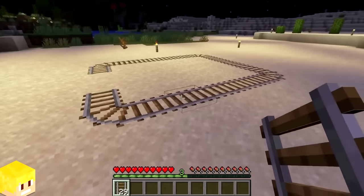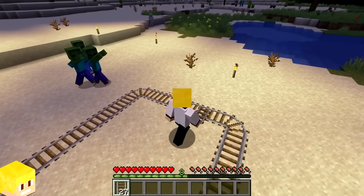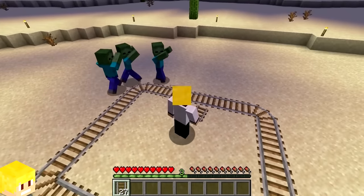Hostile mobs are not able to walk across minecart rails, which makes them really useful as a protective barrier for your base. Just look at these zombies — they want to kill me so badly, but they can't.